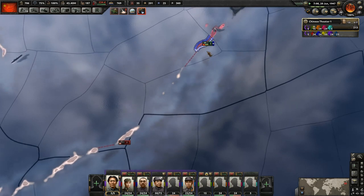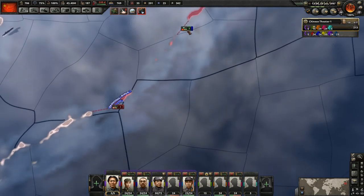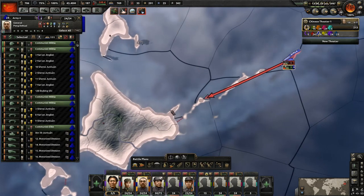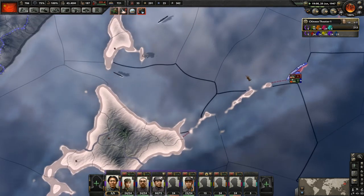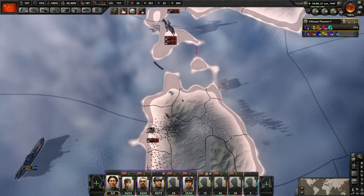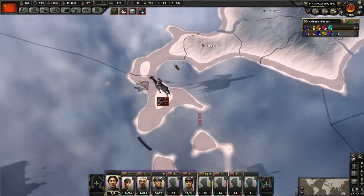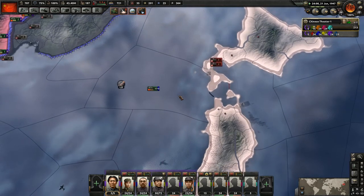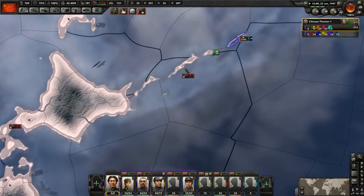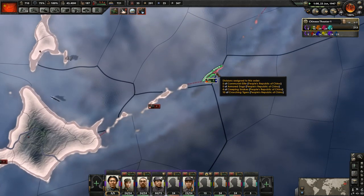It looks like that doesn't affect us anymore. Let's make sure we continue to attack and go all the way across. Get these marines pushed back and hopefully get a bit of territory before the Japanese send a lot of troops over here — you can see they're already pumping troops, so this is going to be a problem. We do have more divisions coming, but I'm a bit worried about the supply situation.